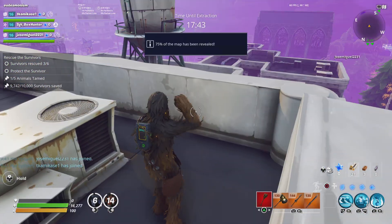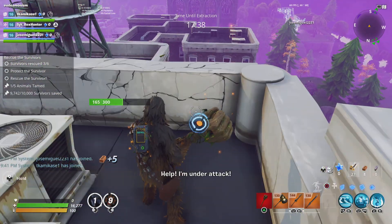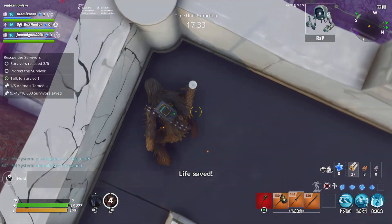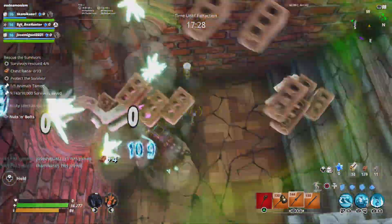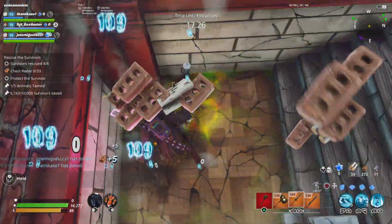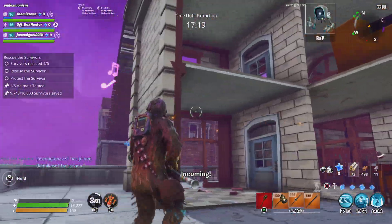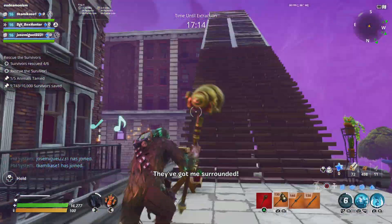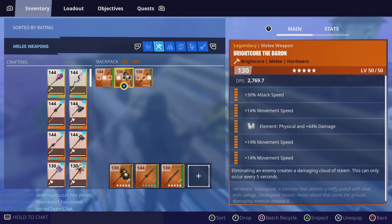I go to Stonewood when I want to harvest brick, metal, and wood because the health of a wall here is 300, but it's 1200 in Twine. You might think you'd get more materials in Twine — wrong. With lower walls you get the same amount of materials but much quicker. Look at the bottom left: my heavy attack efficiency went all the way down, I got 500 brick and didn't even kill my energy.